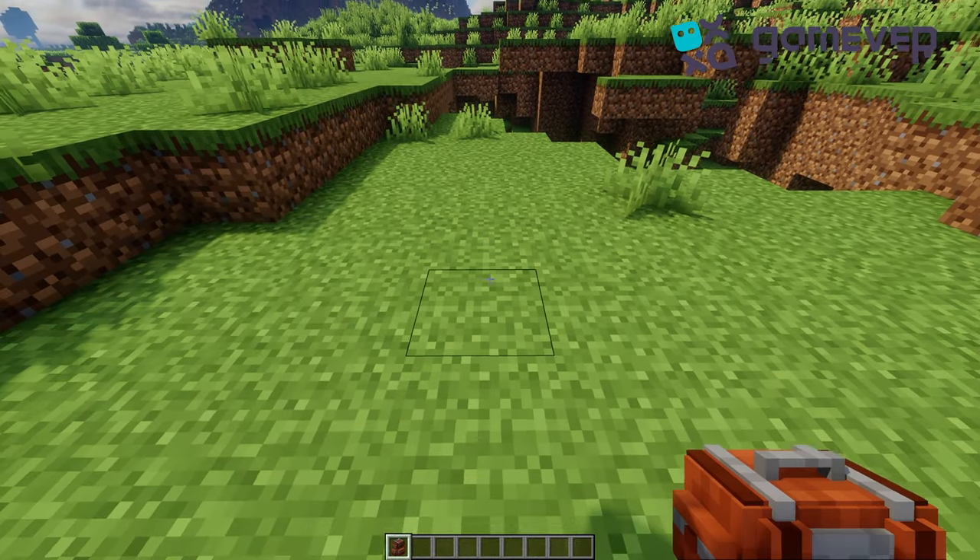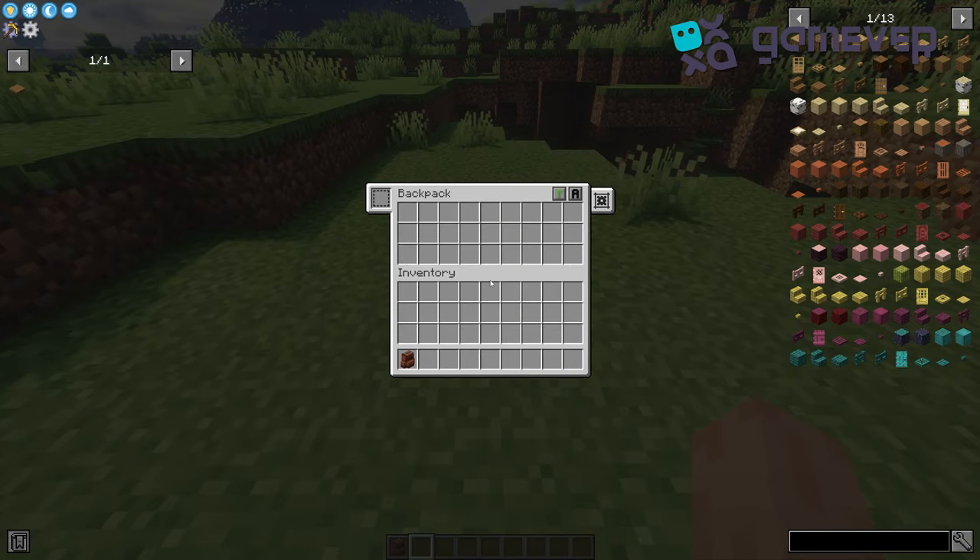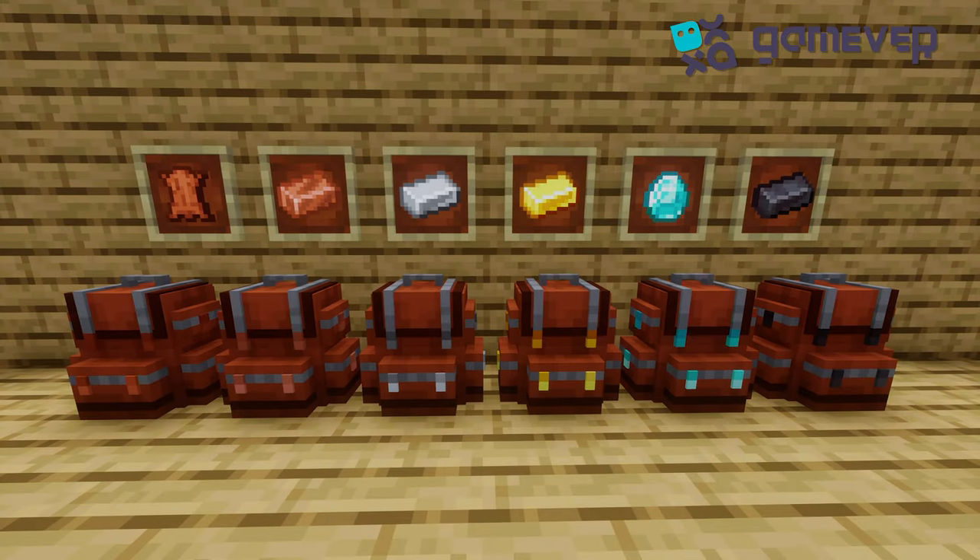Another great feature is that you can place backpacks on the ground. Shift plus right-click to set it down like a portable chest, and you can interact with it like any storage block. The backpacks also come with several upgrade tiers: copper, iron, gold, diamond, and netherite.